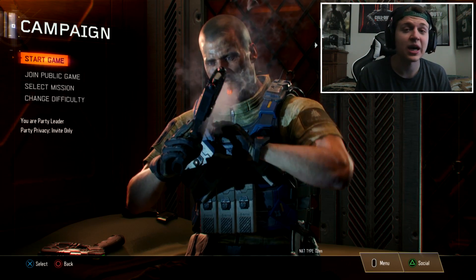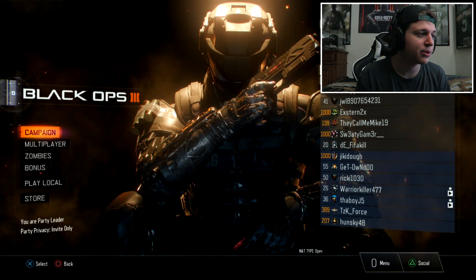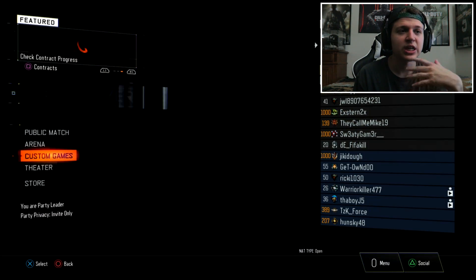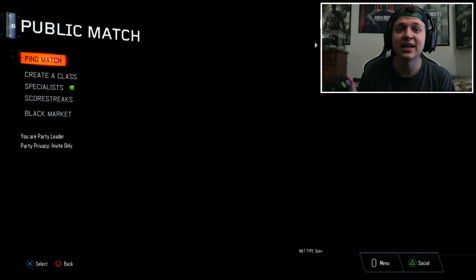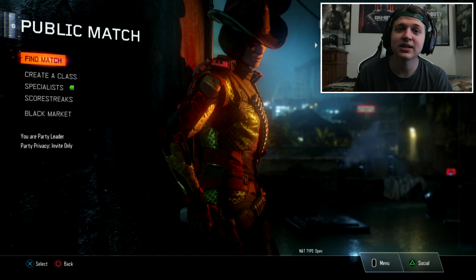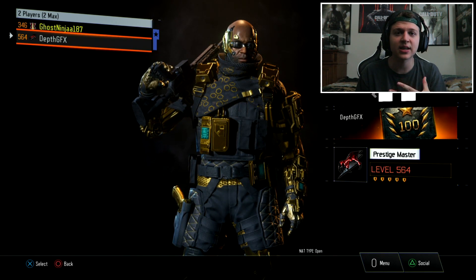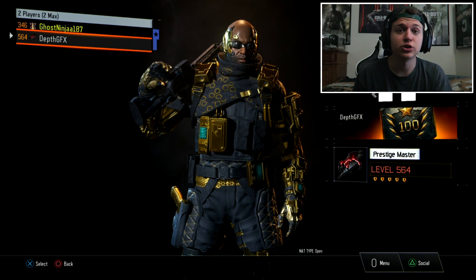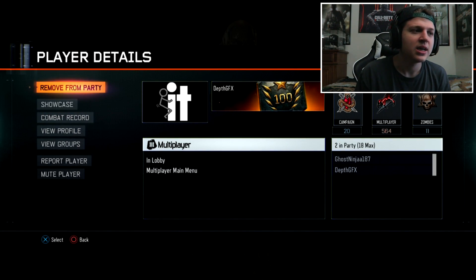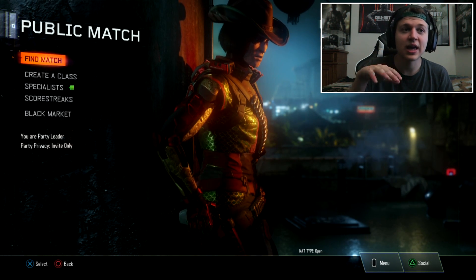Once he's hovering over the War Machine, take him back to the multiplayer menu. Now he has to click O three times, and once he's completed that you can kick him from the party — that's how you save it to the created class. You have to kick them to finalize saving it.